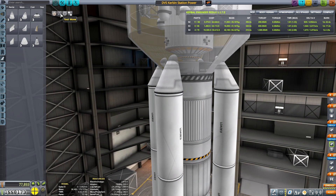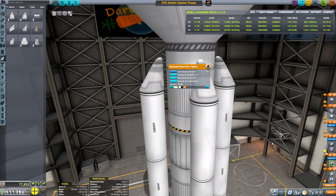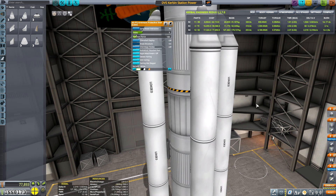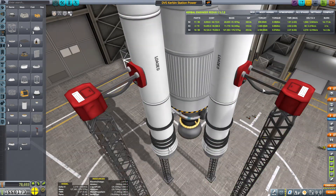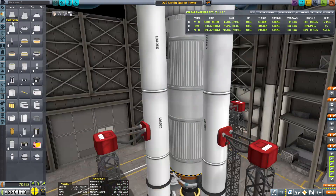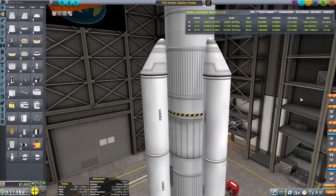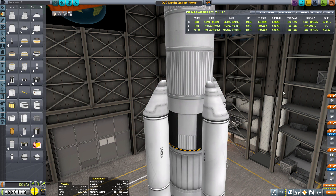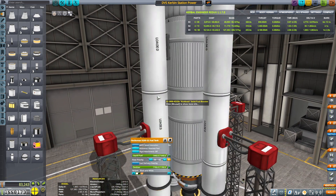I did have to lower them down just a little bit so that the nose cones didn't come in contact with the fairing. After I had it all put together, I was a little leery of having that little delta-V, so I decided to add just a little bit more fuel to the upper stage there so we could have a little bit of extra leeway whenever we were trying to get into orbit. There we go — the rocket is complete.